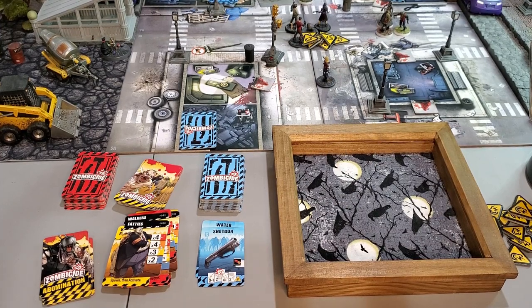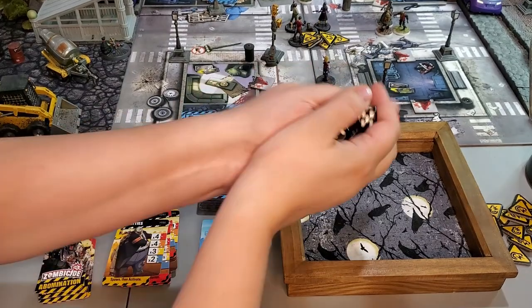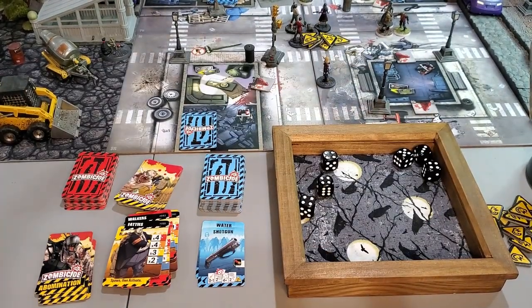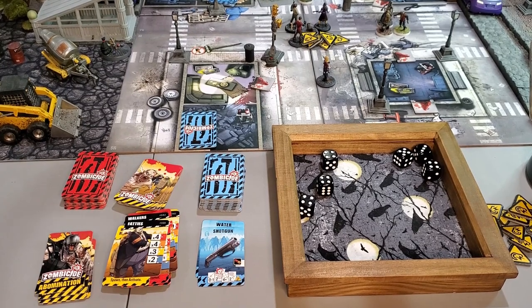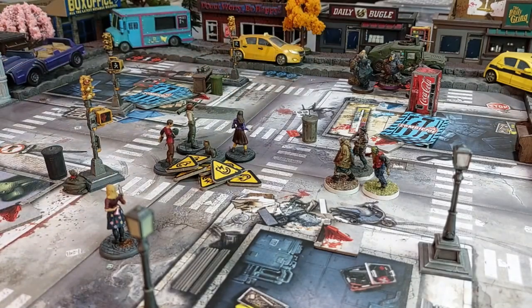Miss Trish activates and snipes into the six-zombie zone — Full Auto sniper hits on threes. She rolls and hits all six! That makes up for all the bad rolls. Trish hits orange! She picks the free ranged action as her orange ability instead of Tough — being able to shoot more is more useful when we're racing to get everyone to red.